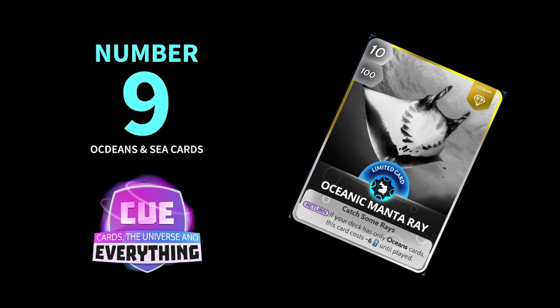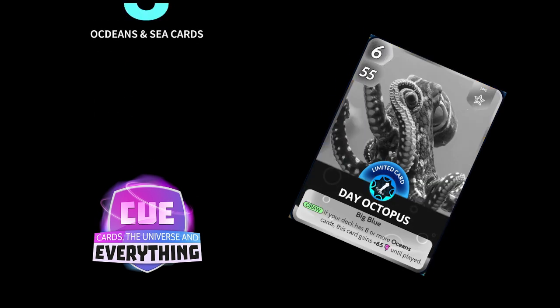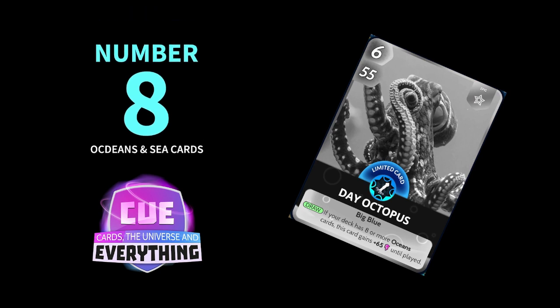Number 8 in our countdown goes to the Day Octopus. Another amazing card — you can build a really good octopus deck actually. It's 6 for 55, only an epic limited. On the draw, if your deck has 8 or more oceans cards, this card gains plus 65 until played. Like I said, there's not many amazing cards in Oceans and Sea, but there's definitely a few that you can build some good decks around. It's definitely in need of a few synergy cards to give it a bit of a boost.